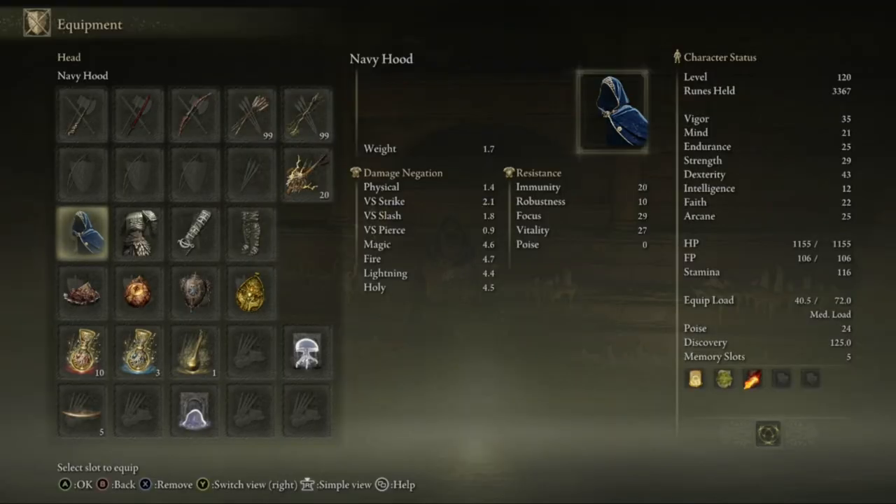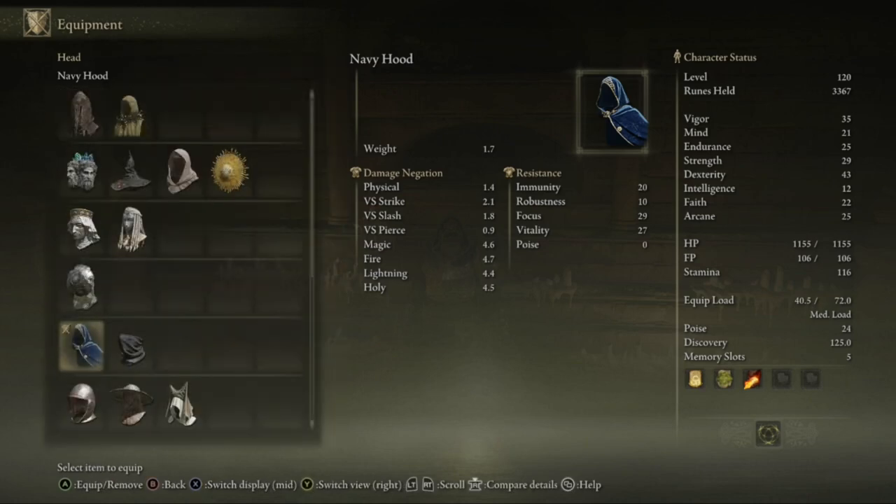So a couple of things I've done to improve the build. First of all, I'm wearing the navy hood. Now this might seem like a stupid thing to do, but if you actually have a look at the statistics, it actually increases your mind. And I know it's not like a huge difference — it's only plus one — but every little helps, right?